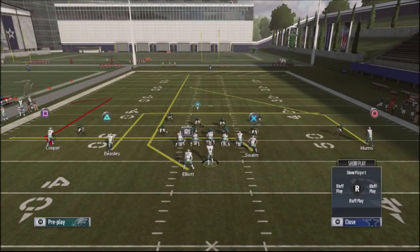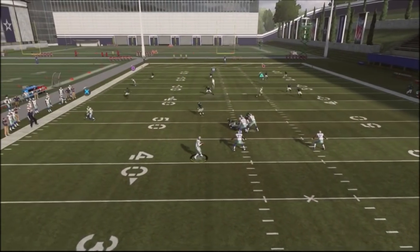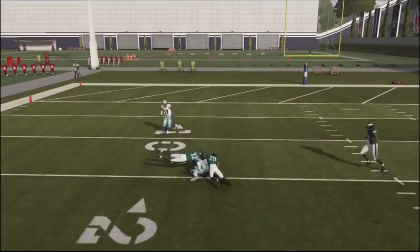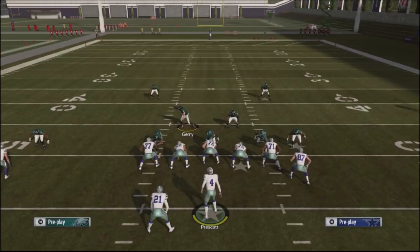We're going to drag up our tight end, do a deep-in route with Beasley, and then with Elliot we're going to put him on a streak route. What's going to happen is you'll have a big play opportunity to take the ball down the middle of the field. This is a few different techniques you can use. Start by harassing your opponent by running with the quarterback on the inside. If he drops his guy back into a spy off the defensive line, you can easily jump into draw plays — he won't have enough blockers and you'll get a lot of pancake blocks.